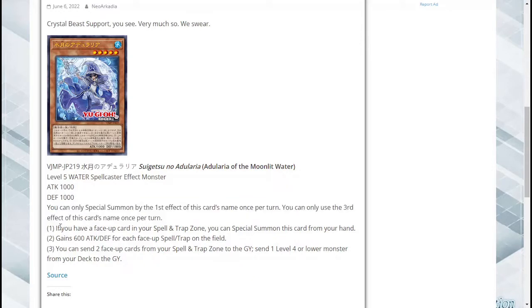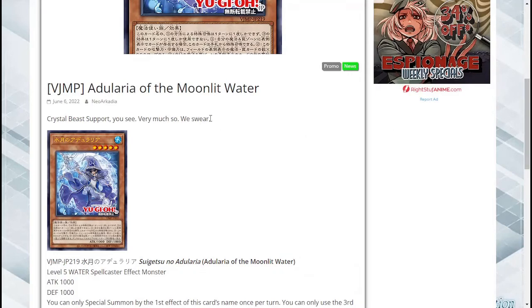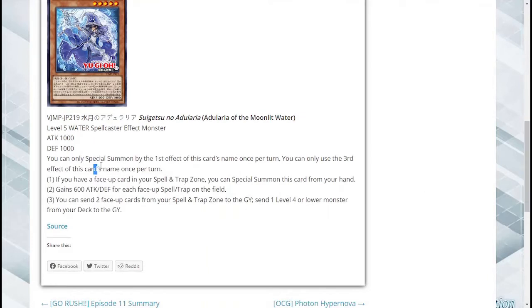So going into this: firstly, if you have a face-up card in your spell and trap zone, you can special summon this card from your hand. That's actually pretty easy. There's so many — not just Crystal Beast, but ABC Dragon Buster, Therions — there's so many. It's not even just monsters, so as long as you have a card in your spell and trap zone, you can use this in a lot of different decks. I might actually try this in my Gradles. We'll see how that works.